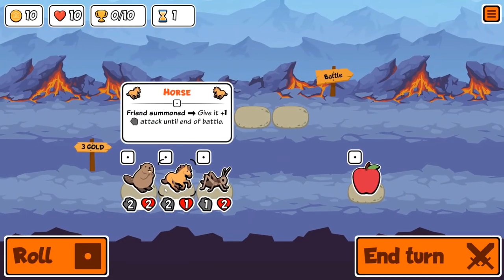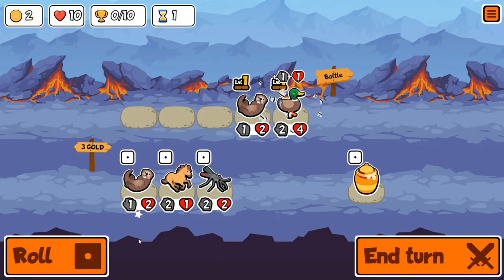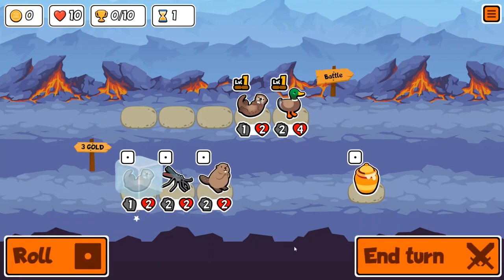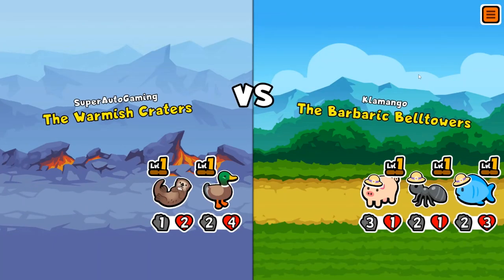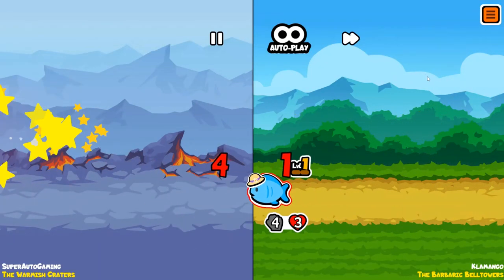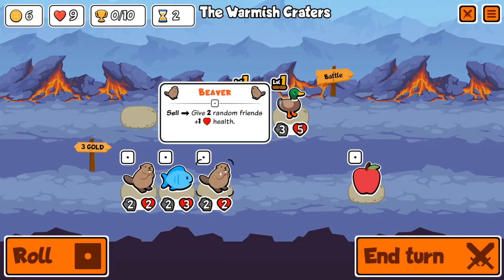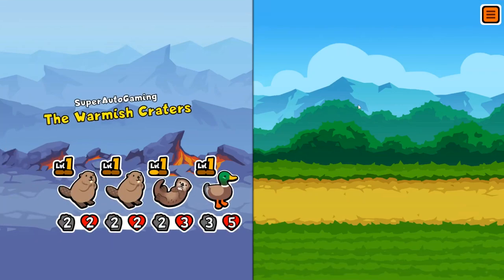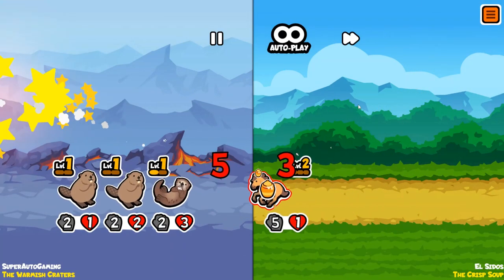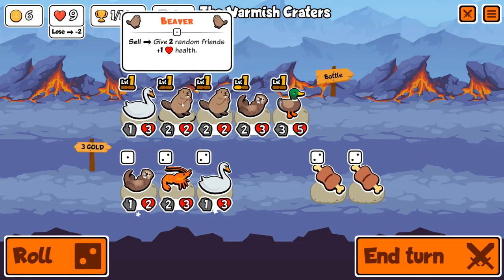What's up everyone, Super Auto Gaming here, and today I buy every scorpion. The rules are: every scorpion I see I must buy, and every scorpion I buy I must keep on the team. We're adding a new rule — every game must include at least one level three of the pet that we're buying. So not only do I have to buy every one and keep them all, I must now get a level three of that unit as well.